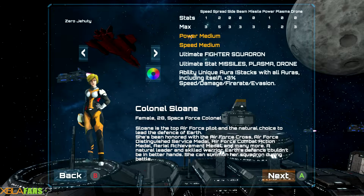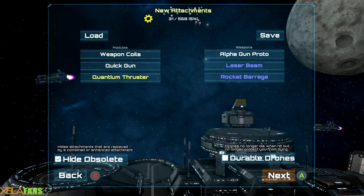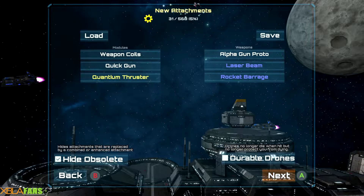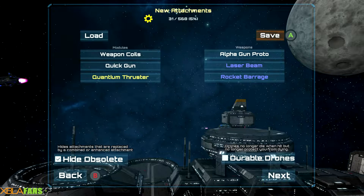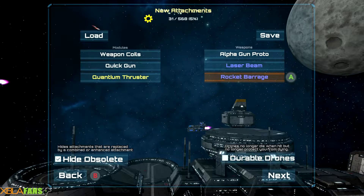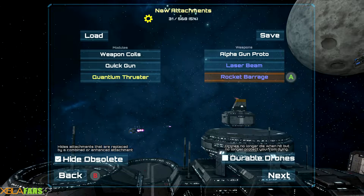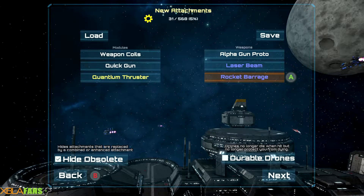We're going to go to the sort of main part of this game, which are these attachments. If you look at the upper middle there, I have 31 of 568 different attachments. There are different modules and weapons that can change things ranging from your speed to your firepower to what your weapons even do.